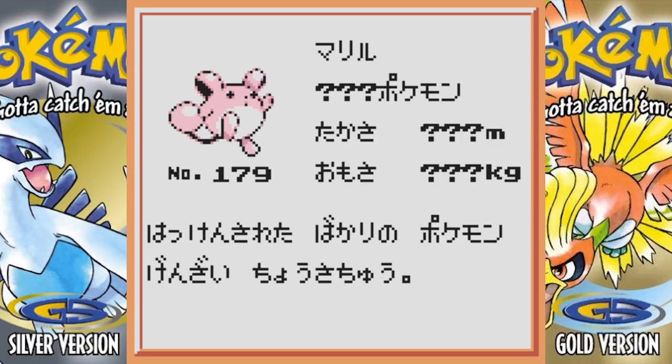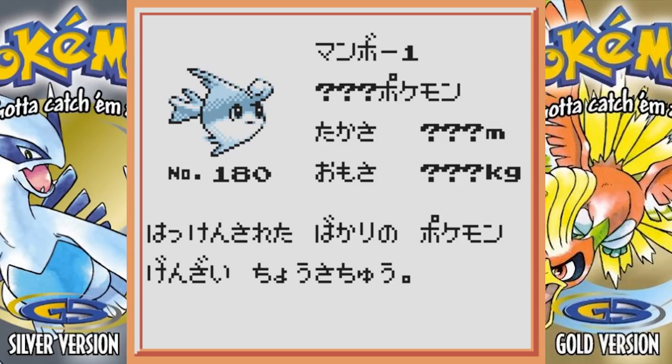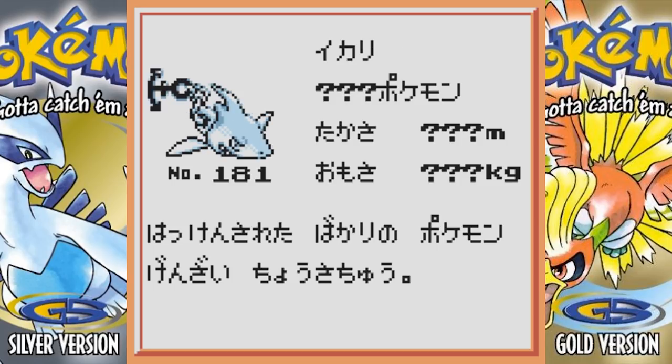Beta Marill, or whatever its beta name is, is really pink which is kind of weird. This next Pokemon I have no clue what it's supposed to be — perhaps like a Qwilfish pre-evolution, but actually it wouldn't be because it's way later in the Pokedex. Not sure what the hell it is, but it's a little fish dude. The next one is probably one of the coolest ones — it's actually a shark but its tail is an anchor. I love this thing — Game Freak, please get on this!